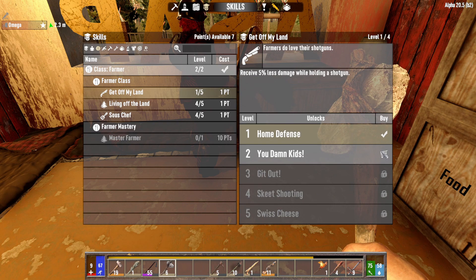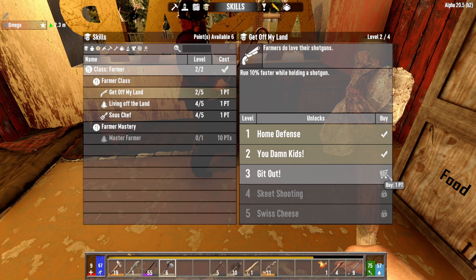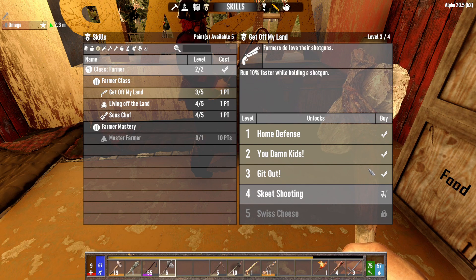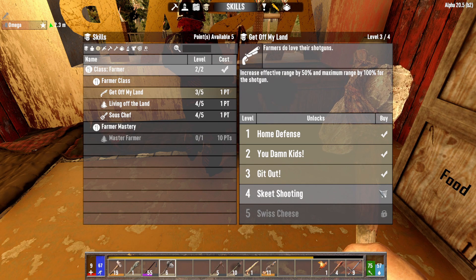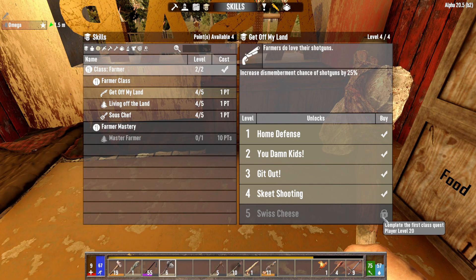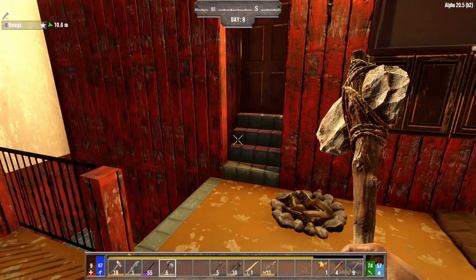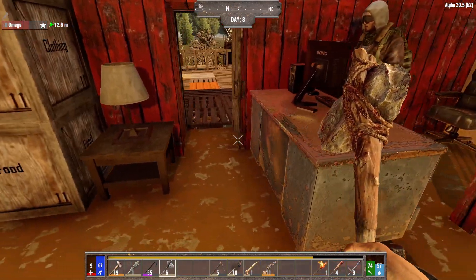Let's buy the home defense. Receive 5% less damage while holding a shotgun. You run 10% faster while holding a shotgun. Why does everything have to be a shotgun? Well, you're a farmer. Increase effective range by 50% and maximum range by 100% for the shotgun. Farmers do love their shotguns. Okay, I need to get to level 20. I am at level 13. Seven more levels to go.